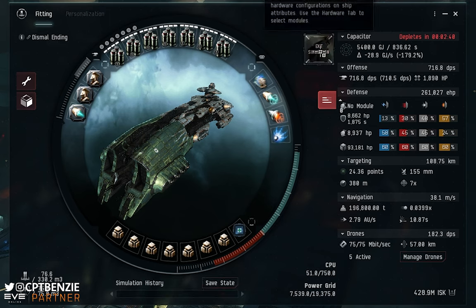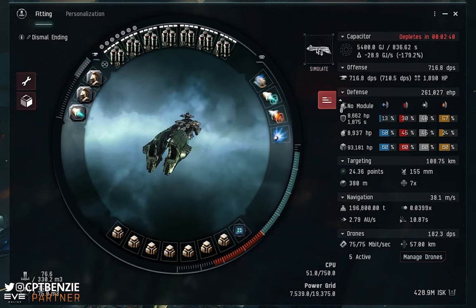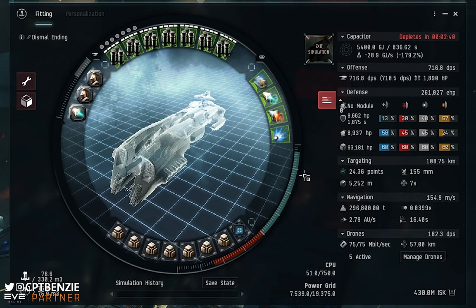This is where there's an interesting aside in how micro warp drives work that can come to our advantage. If I simulate this fit, you'll notice that my mass increases all the way up to 296,800 tons — almost 300,000 tons. Why? Because the micro warp drive is now active. That 500 megaNewton micro warp drive is increasing our mass by a full 100,000 tons. So we have a ship that can be either 200,000 tons or 300,000 tons just by activating a different module.